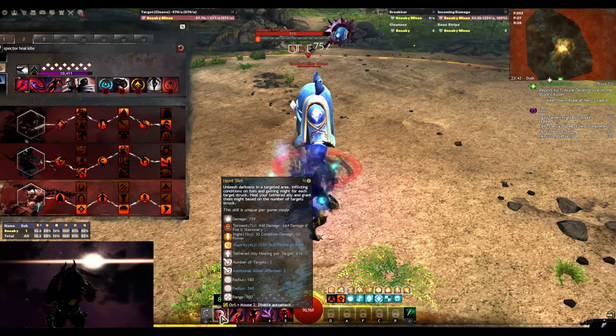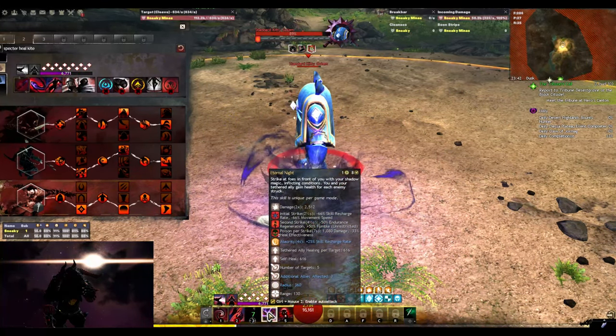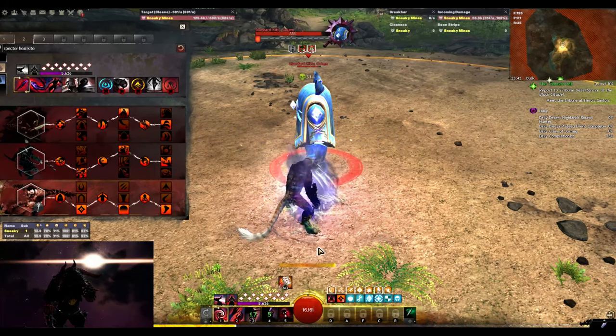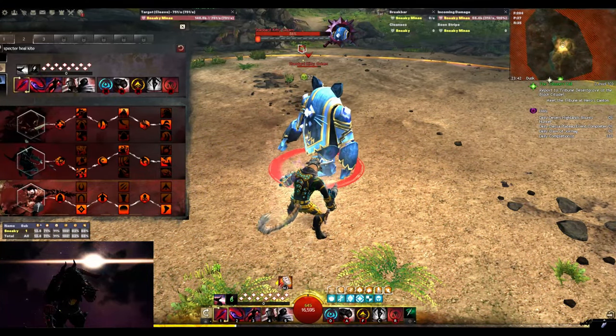Shroud 1 heals and gives Might. Shroud 2 cleanses a Condition and heals. Shroud 3 gives a Barrier and heals. Shroud 4 heals. Shroud 5 gives Stability and heals. Shroud skills scale with the number of targets hit, so more targets hit means more boons, barrier and heals.